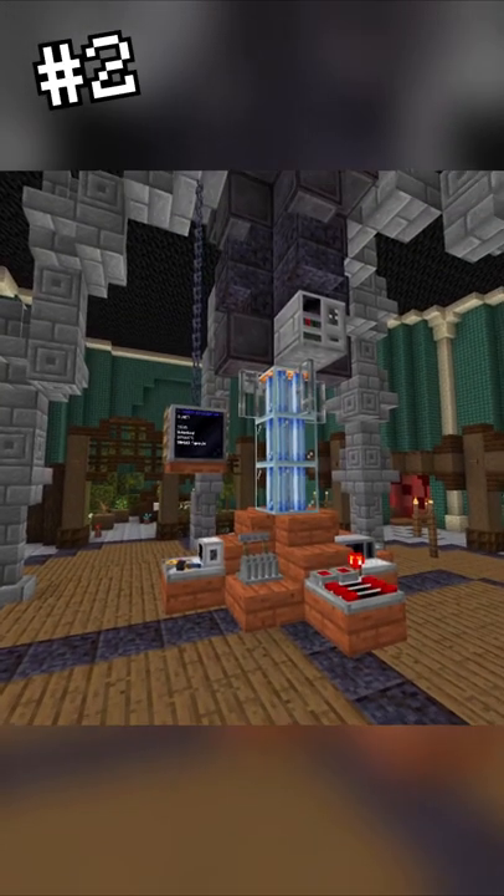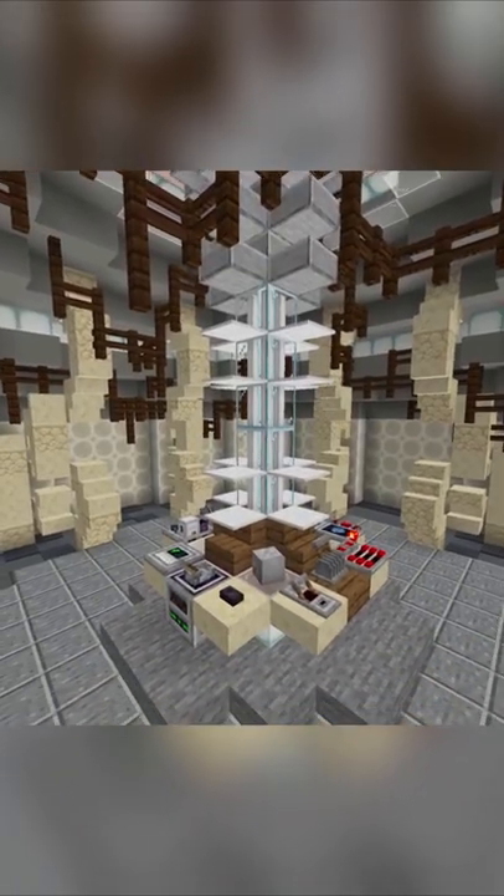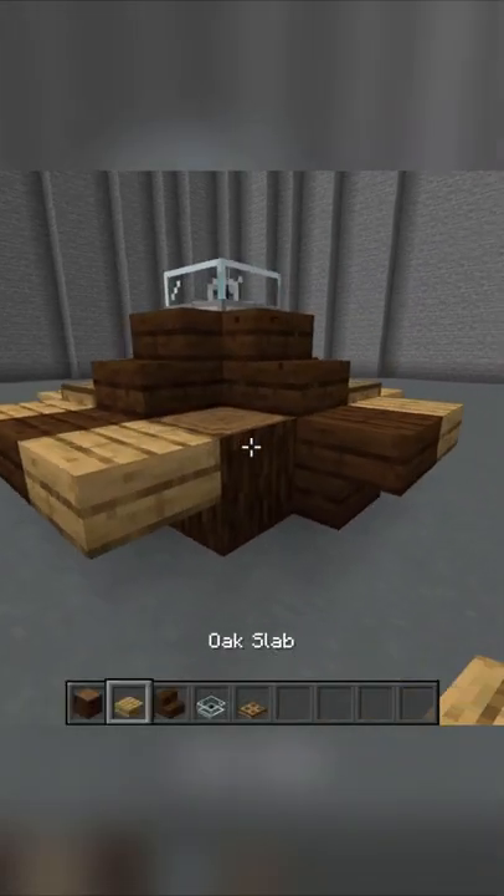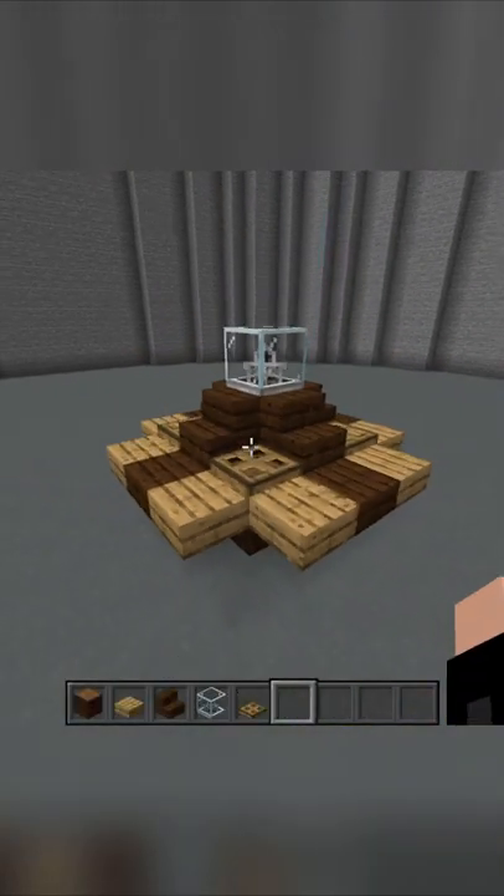Speaking of the console, it's arguably the most important bit of the entire build, so make it the first thing people see as soon as they enter. Make sure it stands out from the rest of the TARDIS and it's fairly central, if not right in the middle.